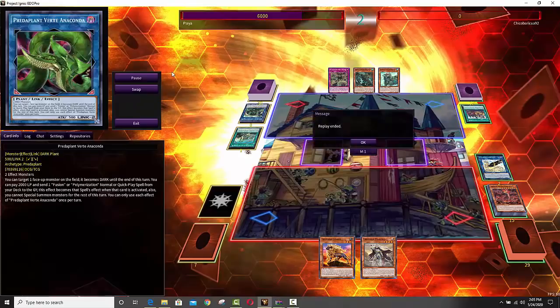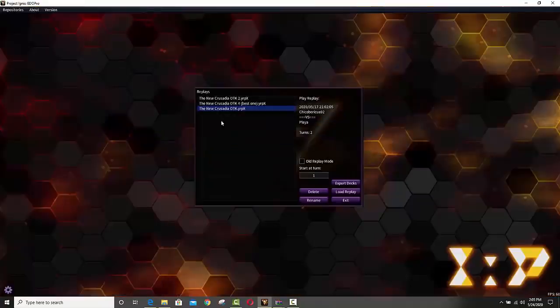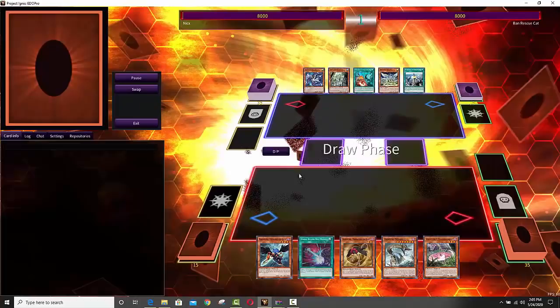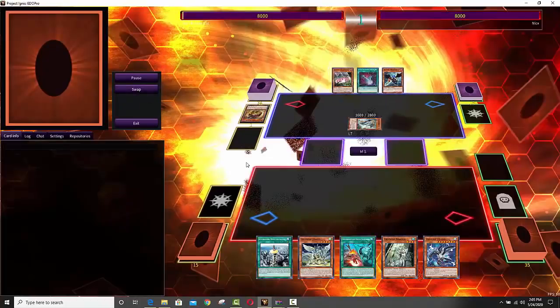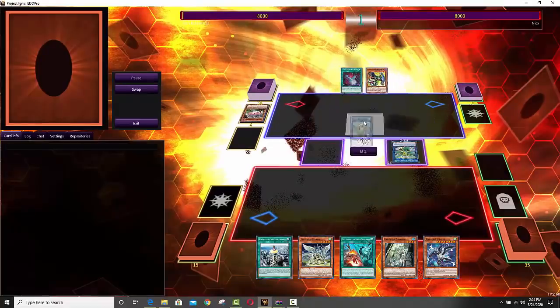Now, Instant Fusion is still limited to one — never forget, guys, we still have that crazy broken Predaplant Verde Anaconda in the TCG, which is limited in the OCG, but what does it matter if it's limited? You only need to play one anyways. We basically have a way to proxy summon it, so we don't even have to worry about getting our Instant Fusion. And obviously if you hard draw Instant Fusion, you can just go ahead and activate it.